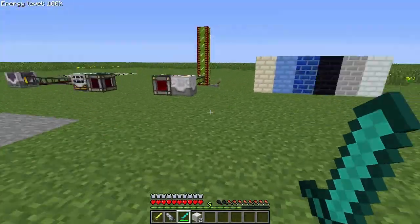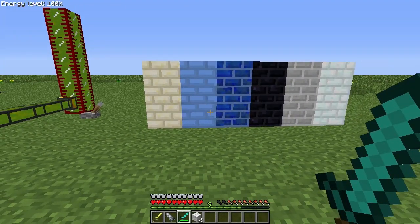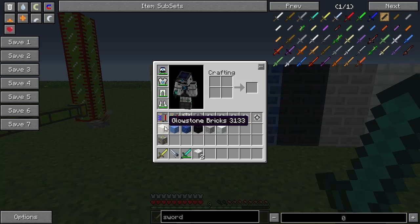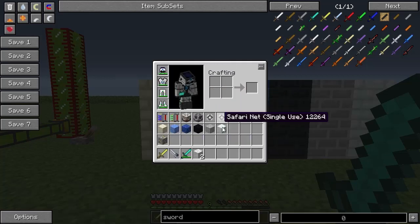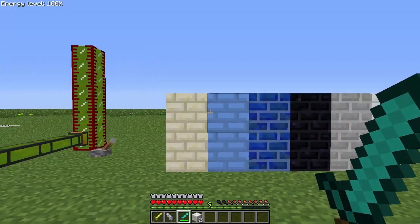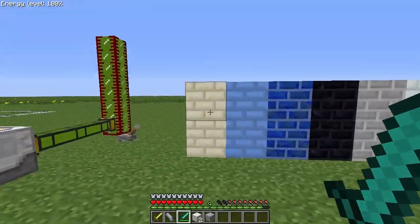The next thing we're going to look at is some new blocks, and these are blocks that are just decorative. They are the glowstone brick, the ice brick, the lapis brick, obsidian brick, pavestone brick, and snow bricks. They're made very similarly, with bricks in the middle and then four of the item surrounding it, and you get eight for this recipe. The glowstone bricks do provide light — I'm in an eternal day world so I can't show you that right now, but I promise they do.